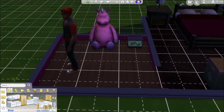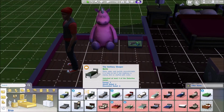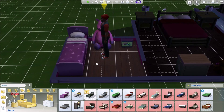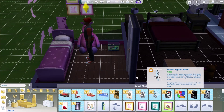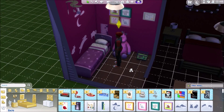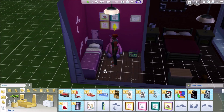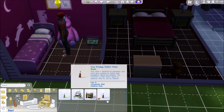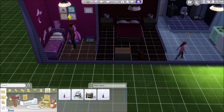I'm just gonna keep her room mostly the way it is but change it up a bit so it actually looks like a kid's room. Can we afford a kid's bed? Yes we can, and I'm gonna give her a pink one — it's purple, but she's gonna love purple. I'll give her a toy box, and she'll play the violin — I very rarely have my Sim children do that so that would be cool.